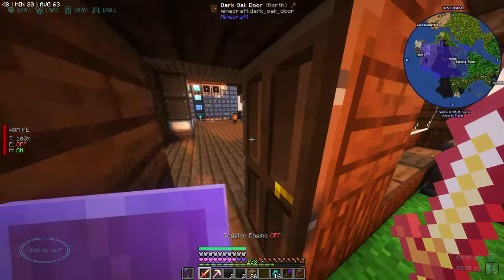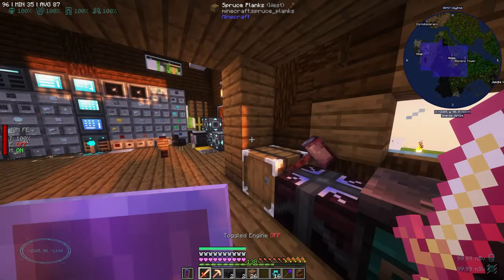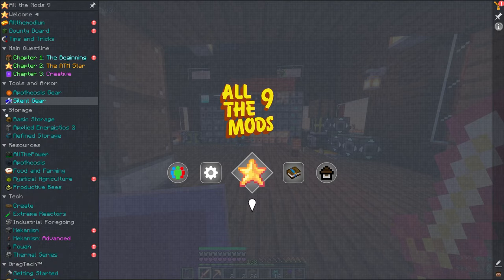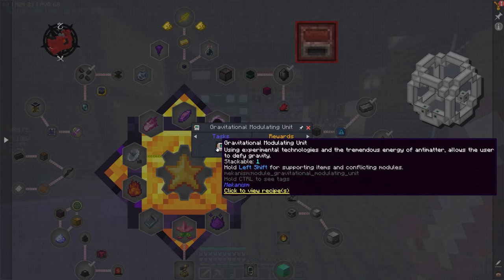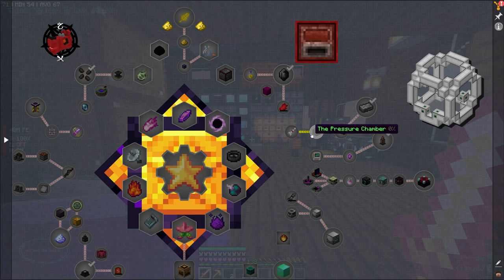So what I'm going to do is go through the quest book. My frames are struggling — must be just because I loaded in. Let's look into some of the mods related to the ATM star. We have one antimatter pellet and we need a gravitational module — so we need one more to complete this portion of Mekanism.